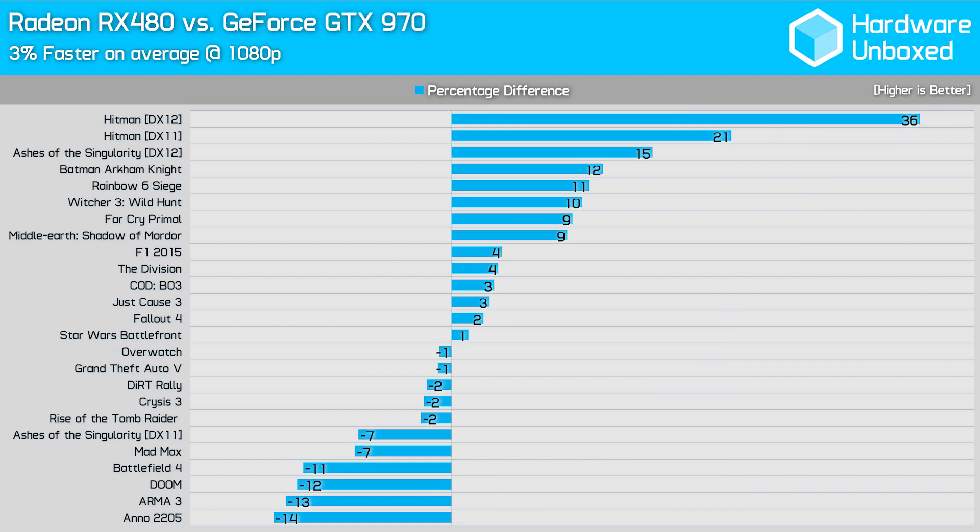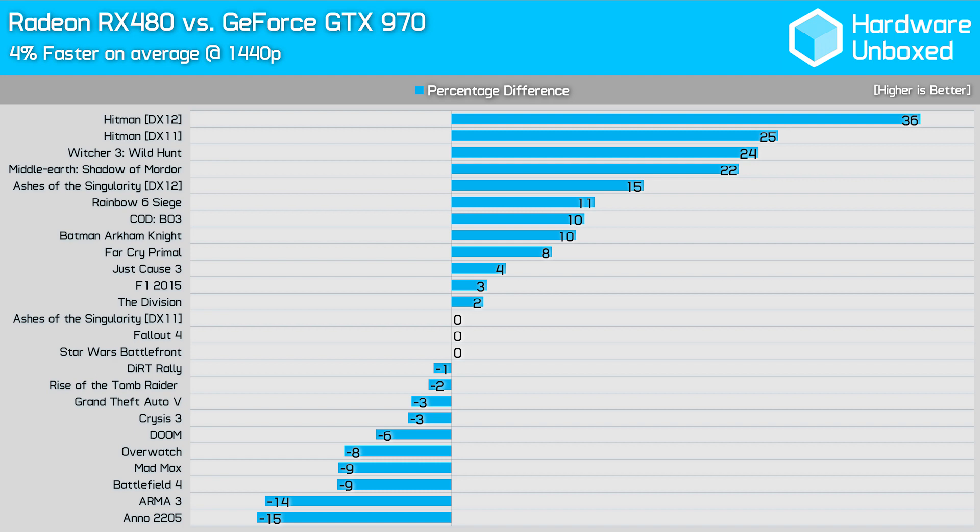Comparing the RX 480 to the GTX 970 saw big wins in the DirectX 12 titles, though AMD has a significant advantage in Hitman regardless of the API being used. For the most part, the RX 480 had the upper hand at 1080p. The RX 480 struggled against the R9 390 at 1440p, but fares well again compared to the GTX 970, where it was 4% faster on average.